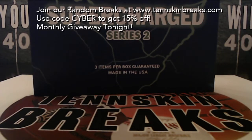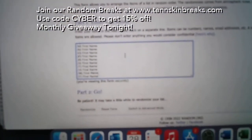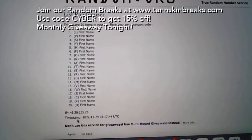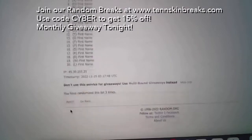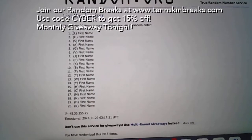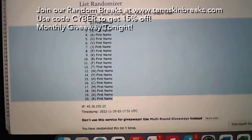First thing we'll do is randomize our first name letters. We're only using 20 letters — if we pull a letter that's not used, we'll randomize that with everybody in the break. If we pull a multi-signed item with more than ten signatures, that'll automatically be random. And any sealed wax that has multiple packs will automatically be random as well.